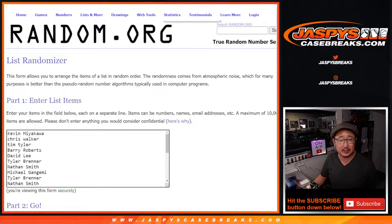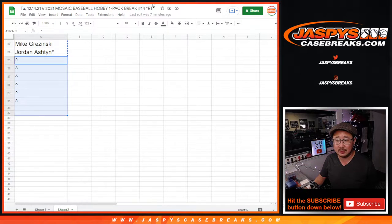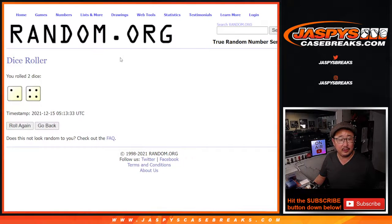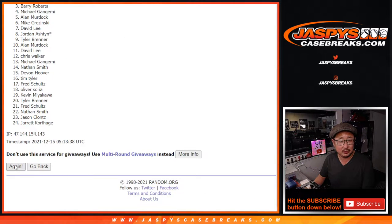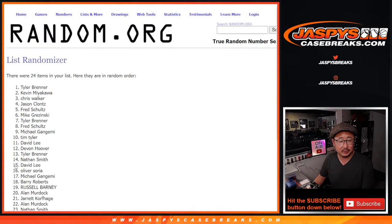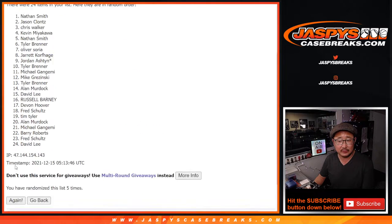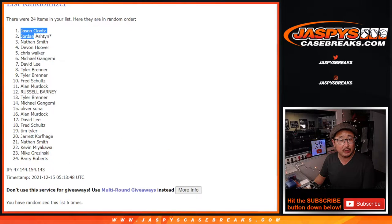There's the dice, there's the list. Top six — counting one through six. After six, we've got Jason, Jordan, Nathan, Devin, Chris, and Michael with spots.